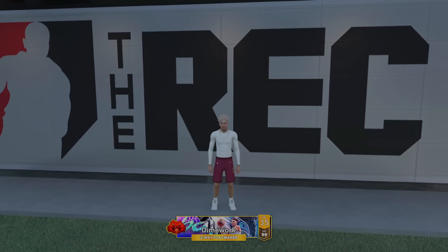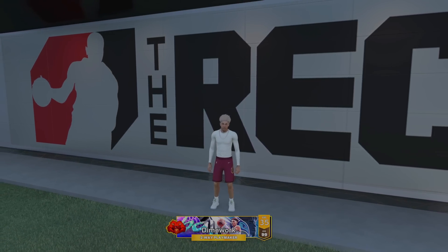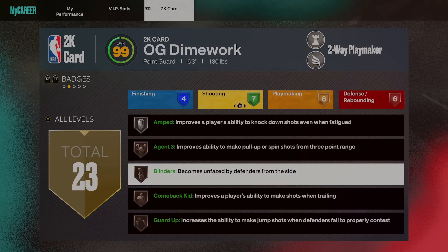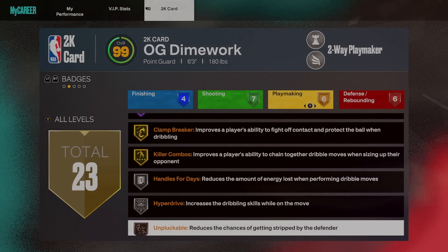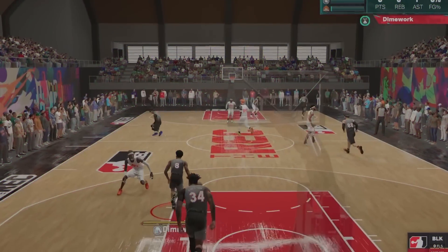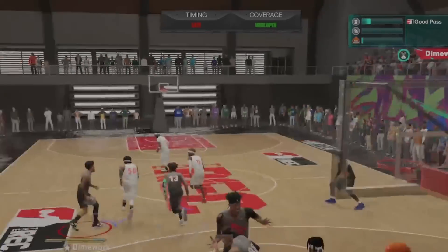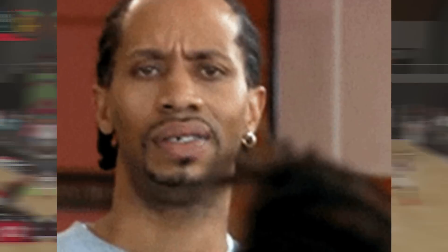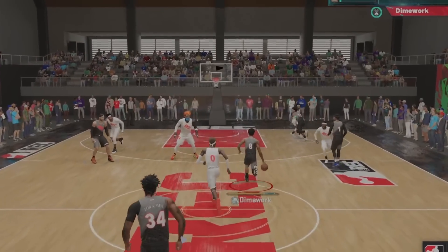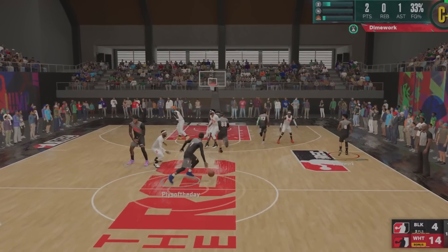I grinded this build all the way in My Career and didn't even touch the park or rec yet, so what y'all gonna see is me taking the build into the rec for the first time after hitting 99. Quick look at the badges I'm running — I still need to upgrade Limitless Takeoff to gold so I can put Posterizing on silver. Coming down the court first possession, I dot my man but he steps to the side — my teammate is a sharp, I trusted him, but it is what it is. We're down 12-2 early, but I come back and get a contact layup to go.